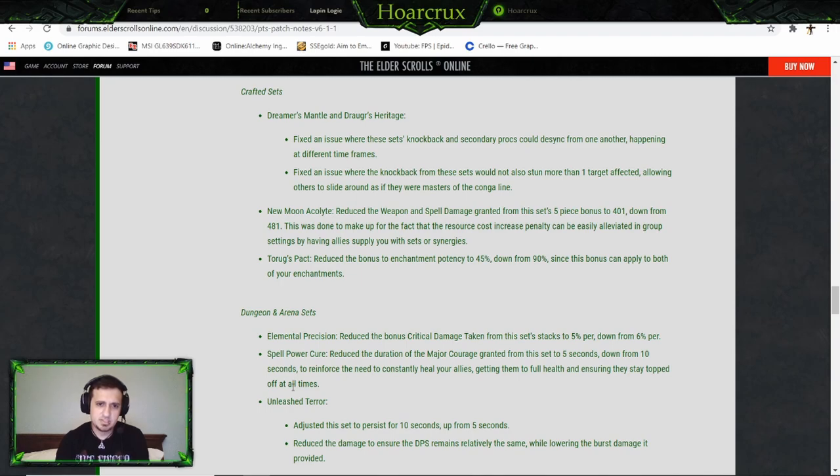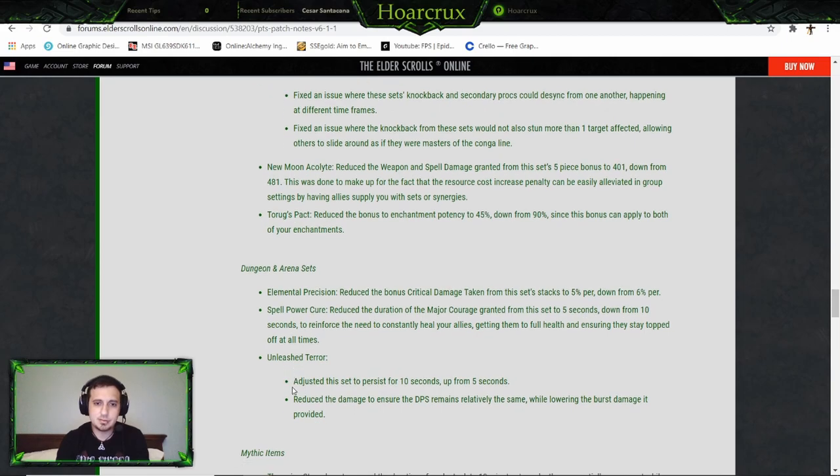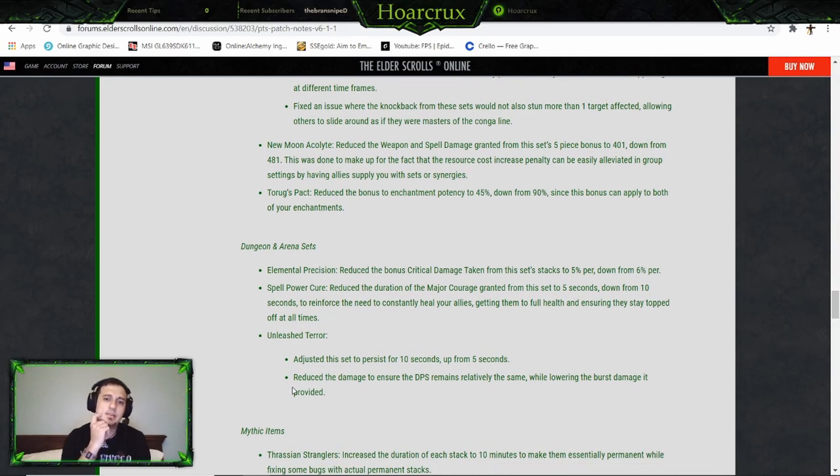New Moon got nerfed from 481 spell damage down to 401 — kind of needed it. The set was easy to compensate for the cost increase. Rocks Pact was changed down to 45% — thank god. Going from a 30% increase to a 90% increase just blew my mind, so that had to be a typo. The best way to change things is to do it incrementally, not jump to a big change like that.